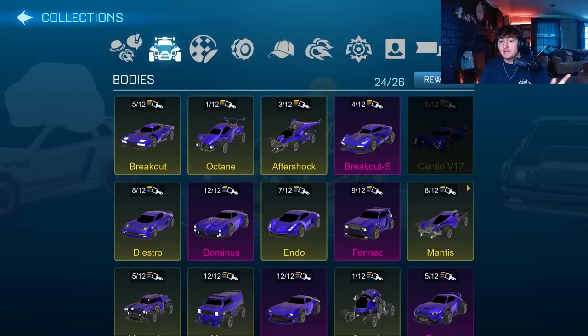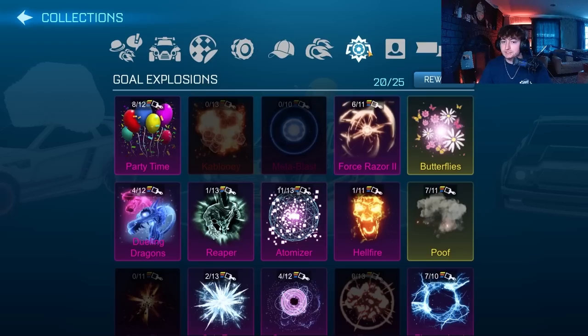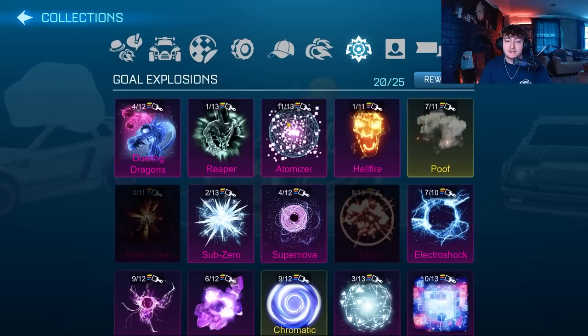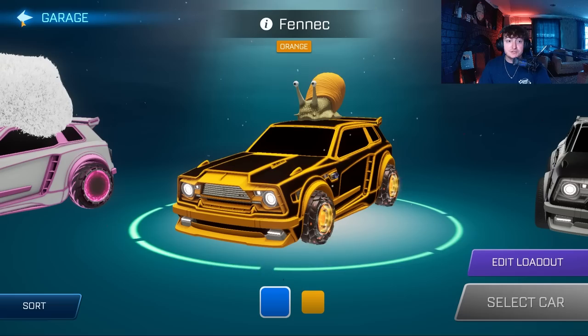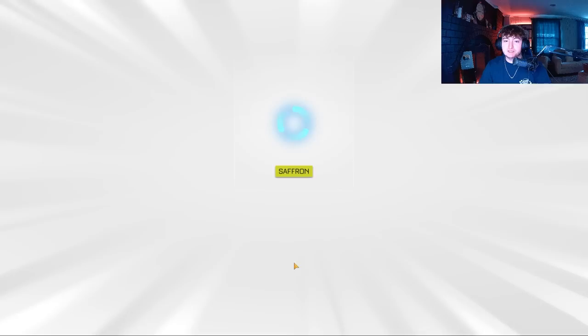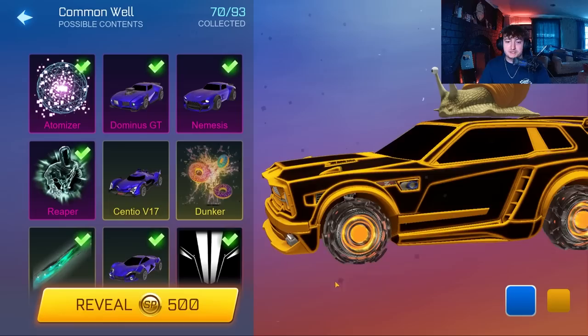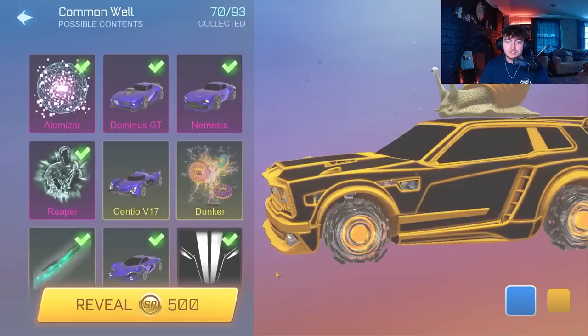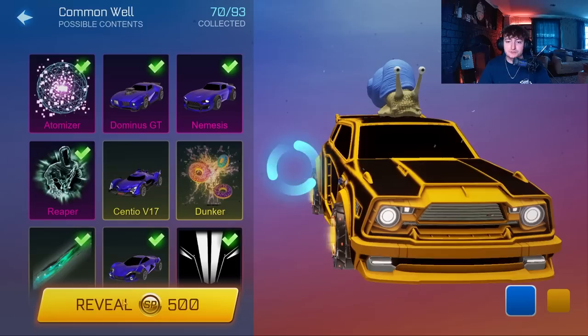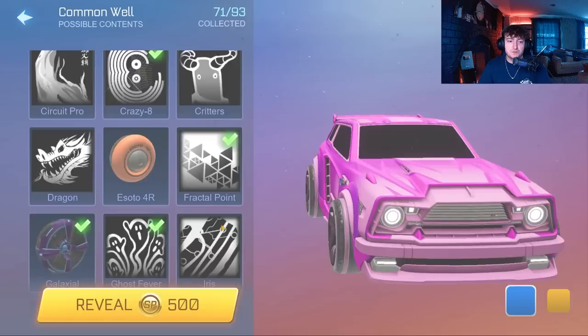A lot of people are going to wonder what's actually possible to achieve in these rewards. As of right now, the only reward that is currently obtainable is the Gold Octane — we have 24 of 26 so we are going to get the Gold Octane today. Unfortunately, they haven't put a lot of the other items in the game yet, but it's very exciting to see that Sideswipe plans on adding additional things in updates to come. So without further ado, we're just going to open some SP and see how far we get.